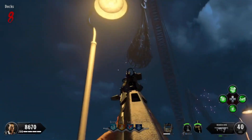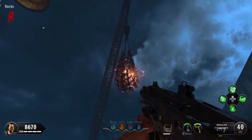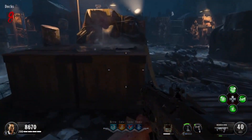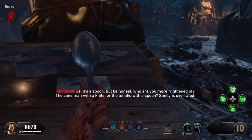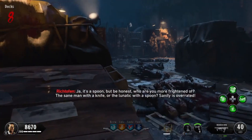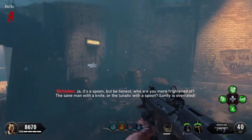This is where you need your Hell's Retriever. You're going to want to aim your Hell's Retriever anywhere on the net, shoot it, and then a spoon will fall down. And ladies and gentlemen, you have the spoon. All you got to do is pick it up, and boom — you've started the first step of the Easter Egg and the upgrade to the Golden Spork.